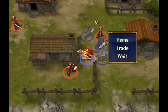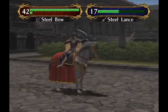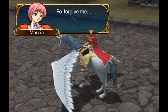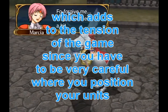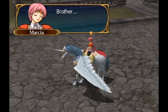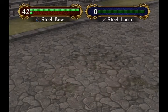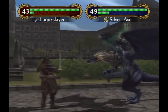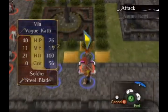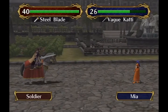What sets Fire Emblem apart from other SRPGs are two features. First is permanent death — once a character's health reaches zero, there is no way to revive them. No Phoenix Downs, no Life Bottles, nothing. When your character is gone, they're gone for good. The second is character individuality. Each character belongs to a certain class with their own unique stats, stat growths, and support combos, making each character really different and causing players to become genuinely attached to certain characters.